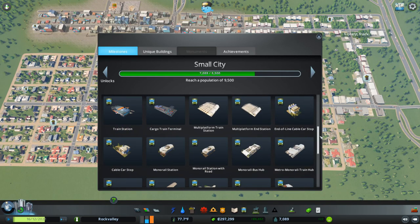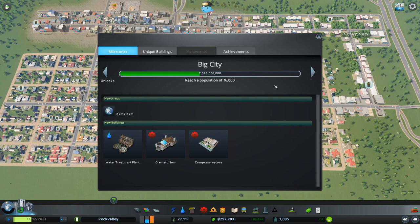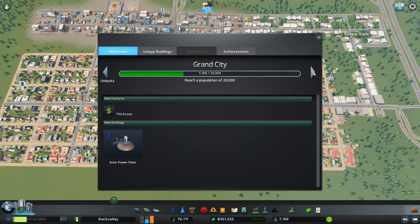As we progress to 9,500 in population, we'll become a Small City and gain access to rail, which we will not be building in this tutorial but will in the next part of our series. We'll become a Big City of 16,000 and will be able to build a water treatment plant, which will allow us to stop discharging raw sewage into our river. We'll also be able to build crematoriums, which take care of our sims when they've passed. I usually leave some cemeteries because I kind of like them in town, but we can replace them all with crematoriums if we'd like.